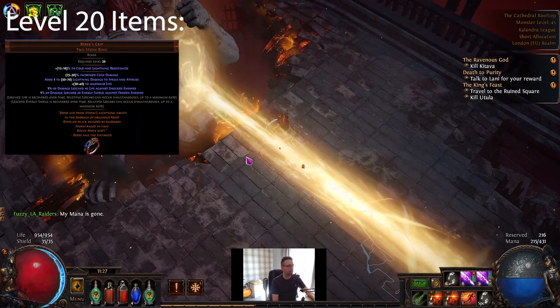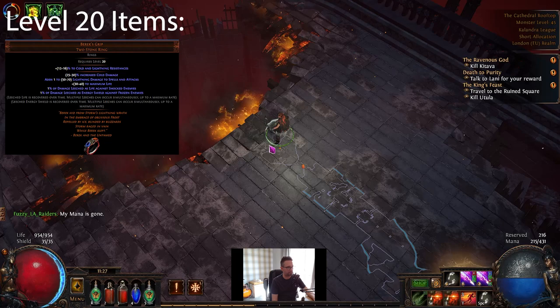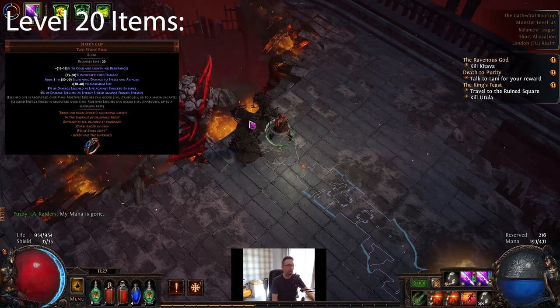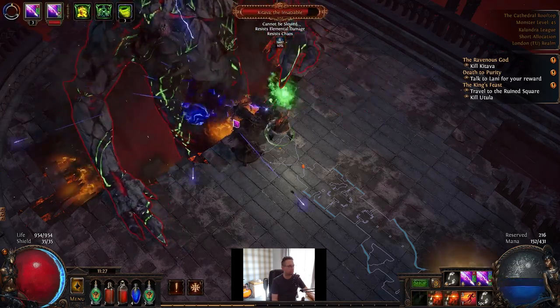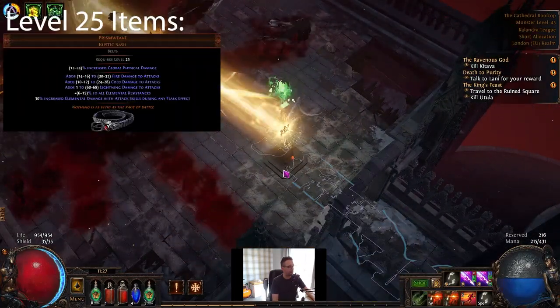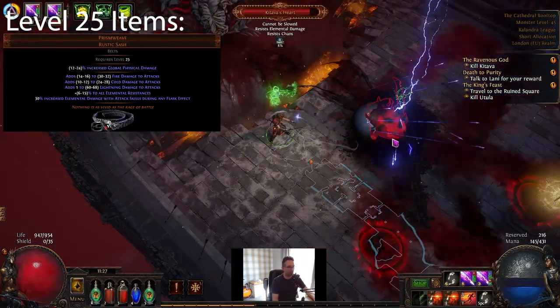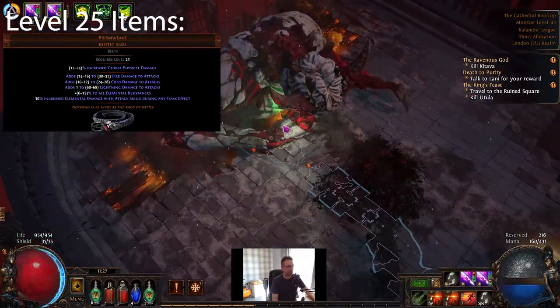At level 20 you don't have to, but I had a Beric's ring in my stash — a bit of flat damage and a bit of resistances. So I just equipped one Beric ring and then one rare that gave me some resist, because we're going to be using a lot of uniques so you might struggle a little bit for resist. Then I dropped the two Blackheart rings. At level 25, Prison Weave Belt becomes equippable and that is awesome — it gives an absolute tonne of flat damage and carries your damage for most of the playthrough.